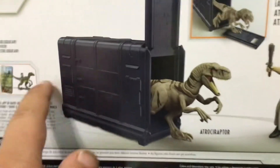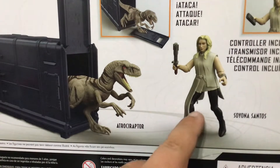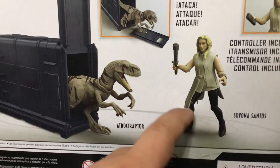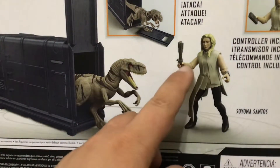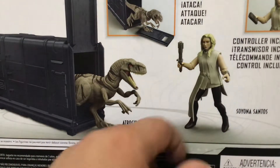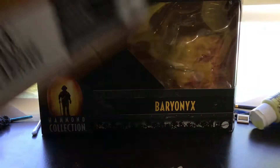We got the Dominion logo again and info about the facts app. We got the paddock, the Atrociraptor — which I'm presuming is supposed to be Ghost — and Soyona. I have trouble pronouncing that name. We also got what looks like a dino taser and a little controller.